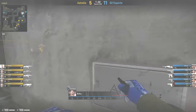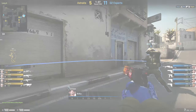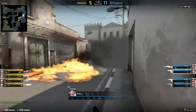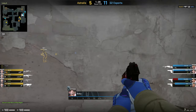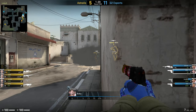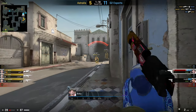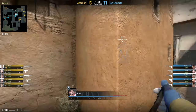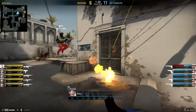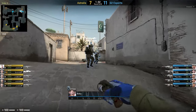They lose pistol round and here they are with a force buy. Niko throws two flashes to try and grab control of long and they get a kill actually. Then they make this weird decision to kind of fall back but not really, and Hunter's left hanging out to dry by his team. They just sit here halfway down long — you're not going to win gunfights from here, that is for sure. I don't know whose call that was, but they should have either pushed forward into the pit or fallen back right to the site. The decision shouldn't be to just stay halfway down long.